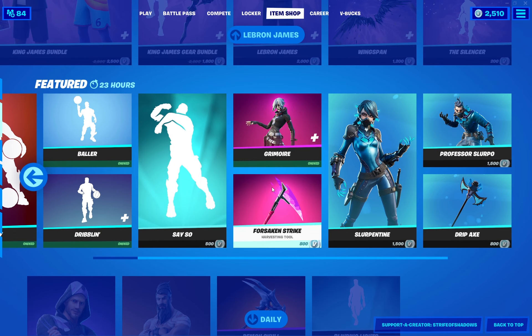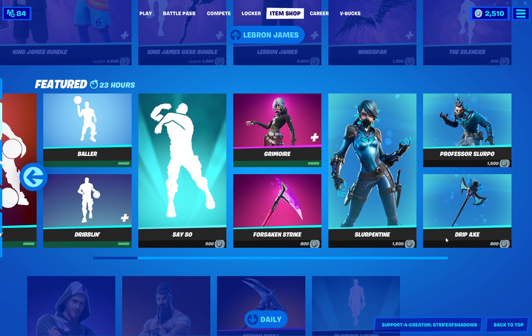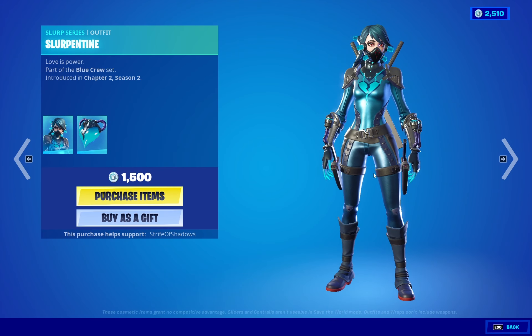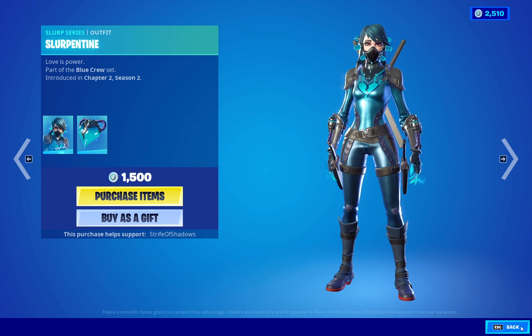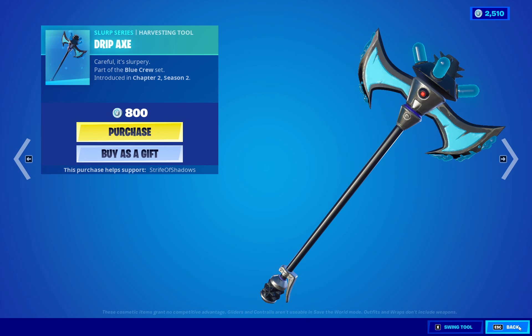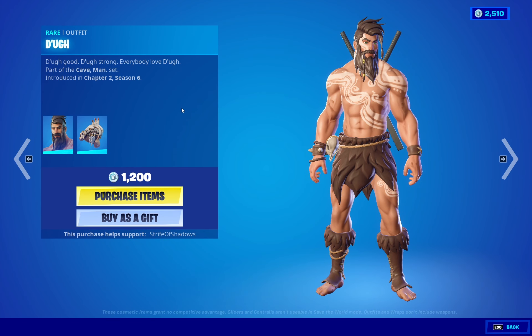Grimoire is here and her Forsaken Strike — that's a very good harvesting tool. Slip and Slip and Time, not a big fan. Professor Slurple and Drip Axe, which is okay I guess.